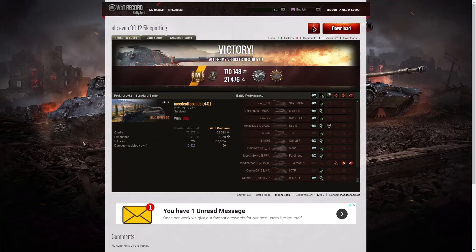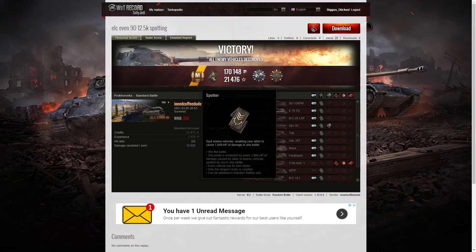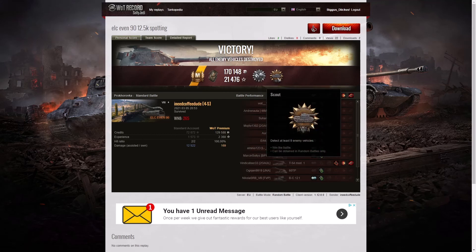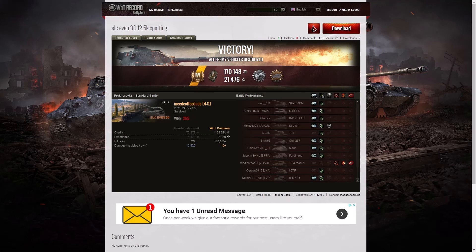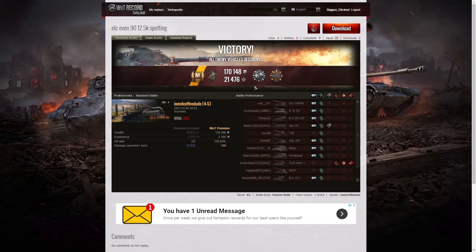Let's have a look at the end of battle results. It's a first ace tanker for I Need Coffee Dude in the ELC EVA 90! He also got a Spotter badge for spotting at least a thousand hit points of damage, a Patrol Duty badge for being the only one spotting six enemy tanks whilst they were damaged, and a Scout medal for detecting at least nine enemy tanks. This is what we call the Holy Trinity — getting all these badges means you did your job as a scout perfectly.